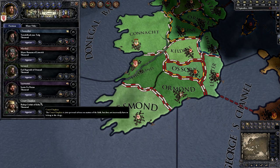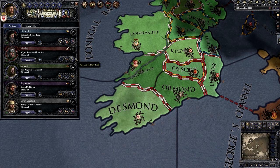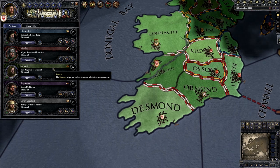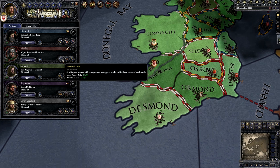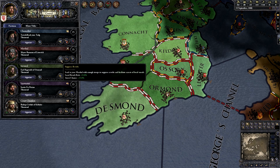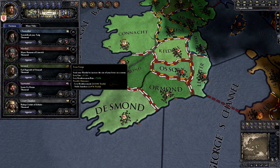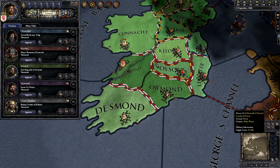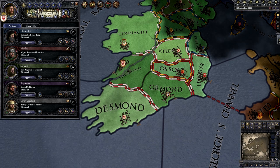The Marshal is our troop trainer and levy raiser — he's your head general, someone commanding your troops. We can suppress revolts; so if there is a revolt risk or people get ticked off at us, our Marshal can suppress those revolts. We can also train troops, which is probably the stock action for the Marshal most of the time, because it increases our levy size and reinforcement rate when we go to war, which is very powerful. We can also research military tech, which we'll get to in the tech tab shortly.